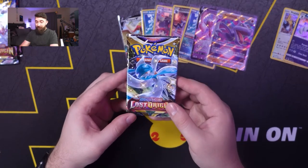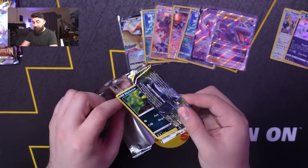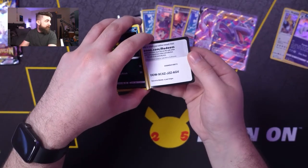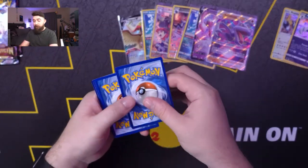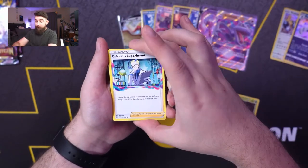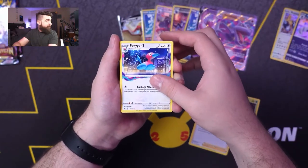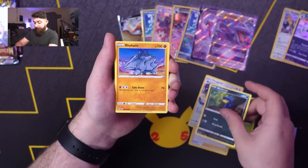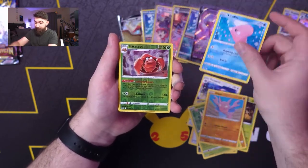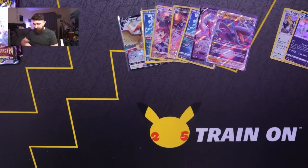Starting with our first Regigigas pack. Silicone, Colress's Experiment, Colress's Experiment, Porygon 2, Murkrow — glad to see we're still seeing new things here — Rhyhorn, Wurmple, Gligar, Luvdisc, Parasect, and Mantric. Nothing too crazy so far.